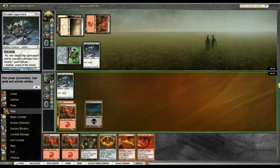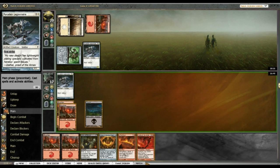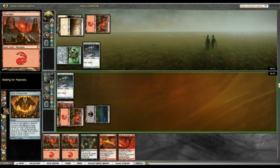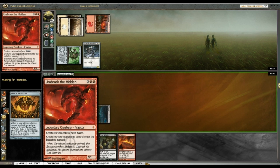Urabrask is good. I don't mind trading Legionnaire for Legionnaire — that's fine. I'll run out this Shrine, and off the trade it'll all get better once I have Urabrask on the table.